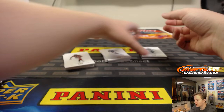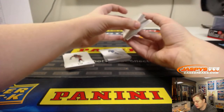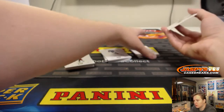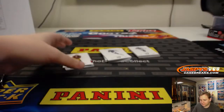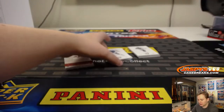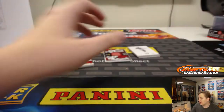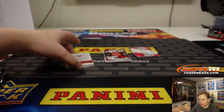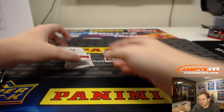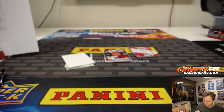So let's do the base cards here. Rookie Aaron Jones right there, and all these ship as well since they're a pretty nice stock. First one is Jameis Winston, numbered out of 299, 7 out of 99, Tampa Bay — Eric O.